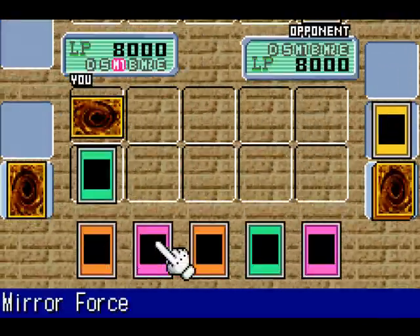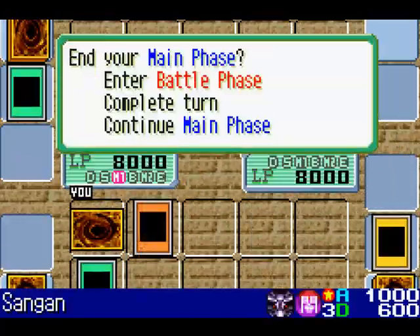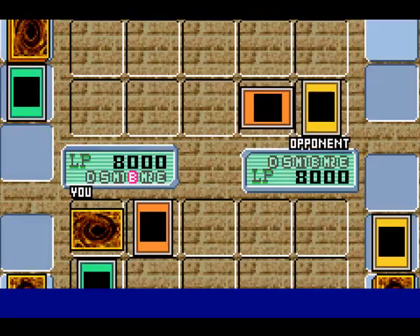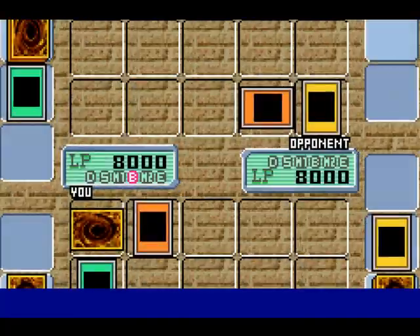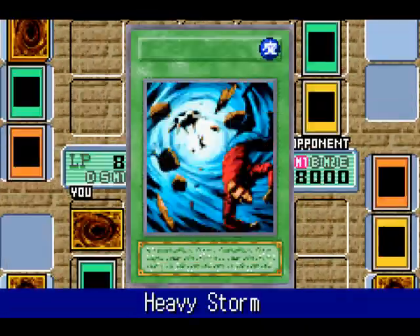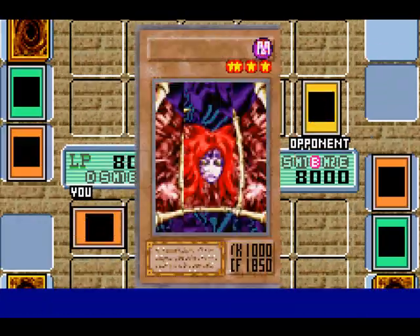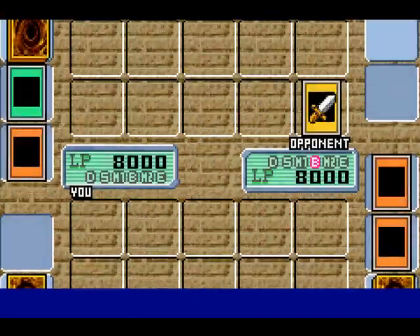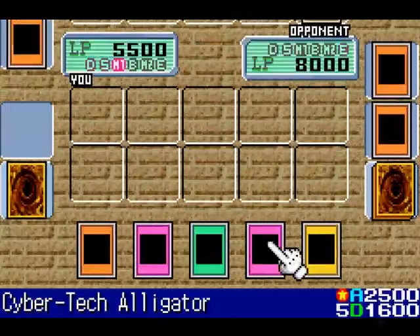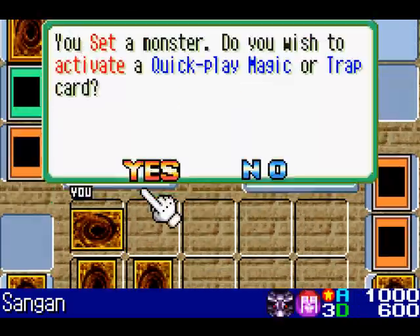I got a Gemini Elf in my Graveyard — that's not going to help me much. So I'll summon Sangin to the field and attack that face down monster. Dimensional Warrior. Unfortunately Sangin's effect doesn't activate because it's removed from play and not sent to the Graveyard. At least I got rid of one monster. Heavy Storm. Damn. Actually, Gemini Elf would be going to my hand I believe — unless that was his. Nope, that was his Gemini Elf. I still got Mirror Force. I shall place these two cards face down, another Sangin, and end my turn.